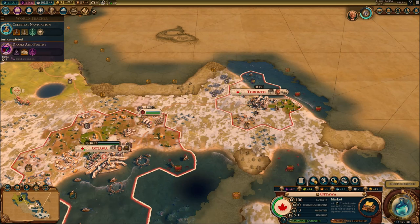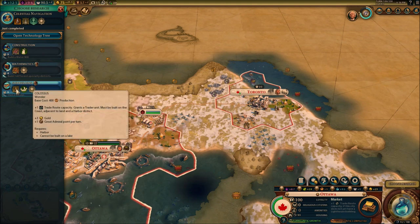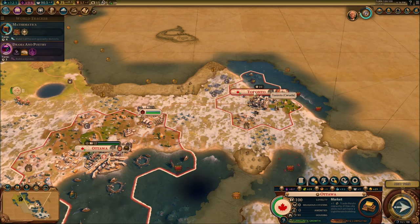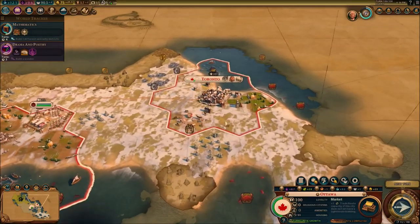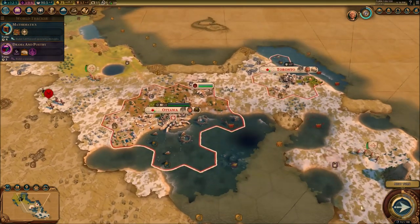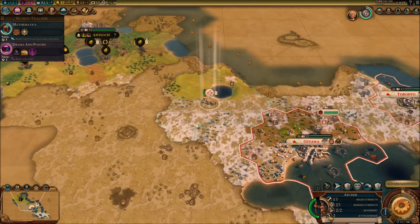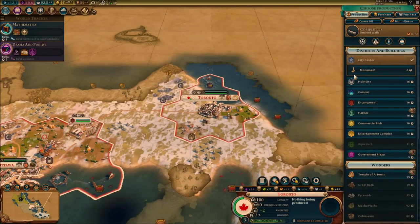We can get ship building — or Colossus. Let's go for the one that takes less time — Mathematics. We still only have 75 gold. In one turn we're going to finally get the ancient walls here, which is really good. I'm going to need another builder in here. I need to focus on my cities — I can't just focus all the time on barbarians. Monument for Toronto.